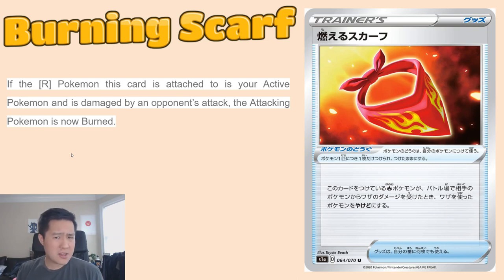Burning Scarf — I do feel like the fire type cards were the least impressive, but we're going to start with Burning Scarf. It revolves around the burn mechanic. You attach it to a fire type, and if it gets attacked, your opponent's attacking Pokemon is now burned. Burn is 20 damage every turn, but they can flip a coin to get rid of it between turns. It's 20 damage for sure, maybe 40, so it could stack up, but they could just switch. Things like Spell Tag were nicer because you could throw that damage to whatever Pokemon you want — this is less flexible in that regard.